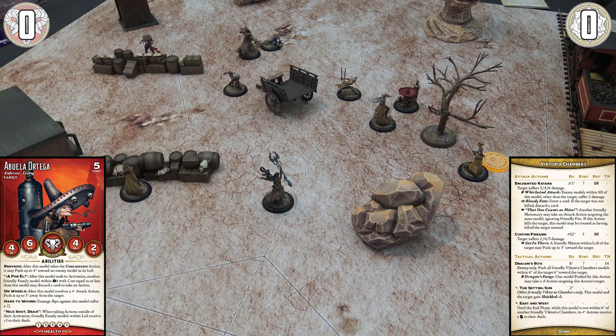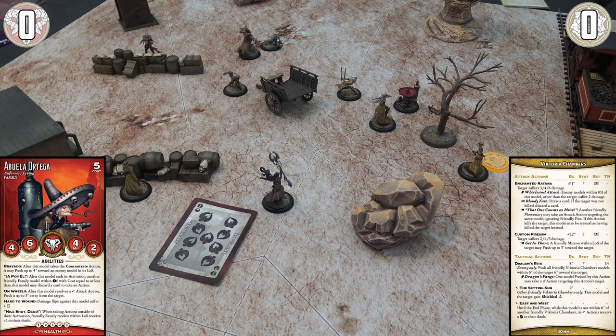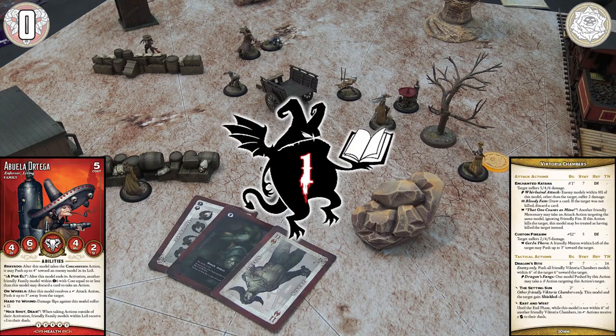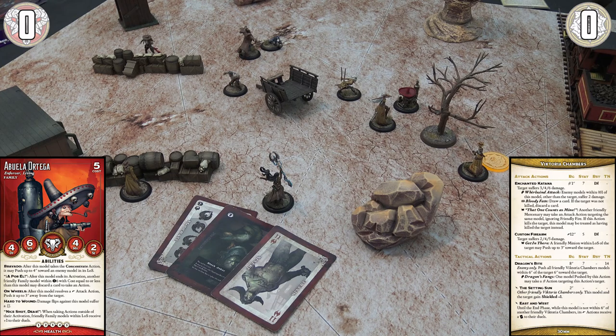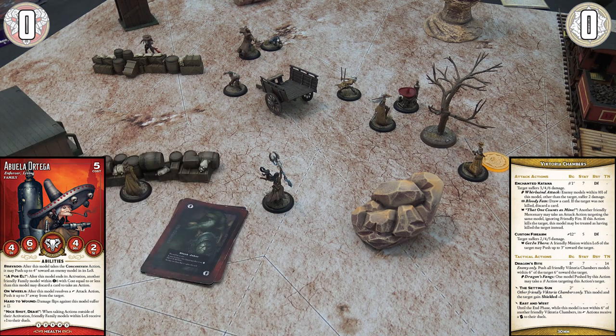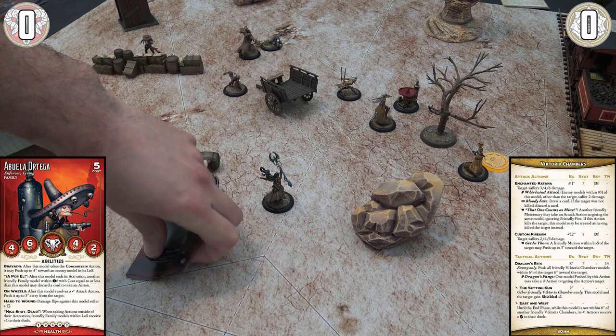Victoria flips three damage cards: a moderate, a Black Joker, and a severe. The severe could be six damage, but the Black Joker takes precedence over everything. If you flip the Black Joker for an opposed duel, it's worth zero. If you flip it for damage, it's worth zero — it supersedes every card, even the Red Joker. So that's zero damage. It's the worst card in the deck.